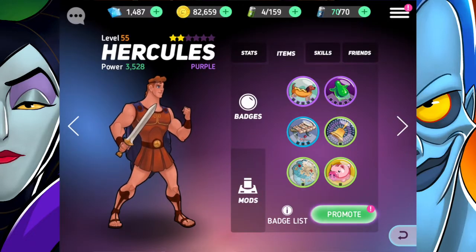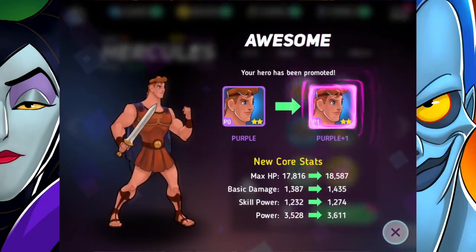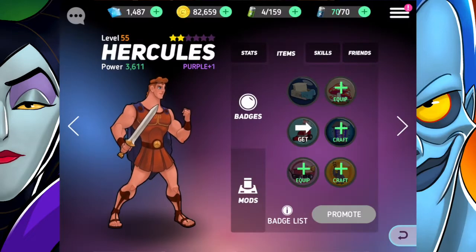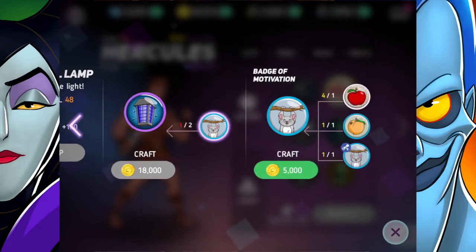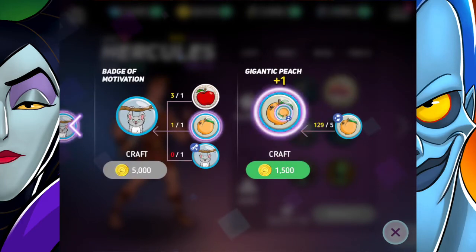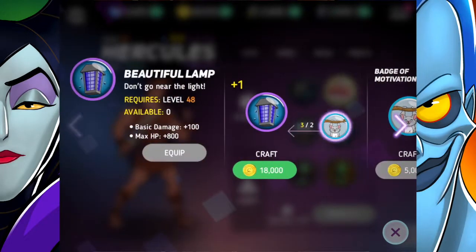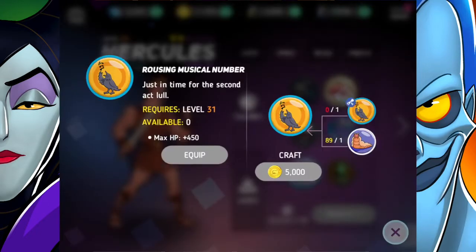We'll craft that and equip it, so there we go — Hercules is ready to be promoted. He is a purple one now! Holy moly, I can't believe Hercules is a purple one. That makes him up near the top in terms of my heroes for purples.